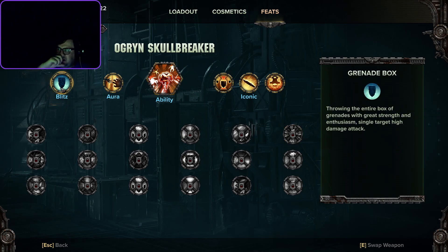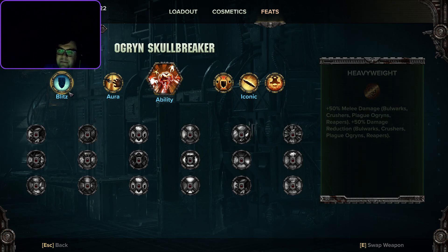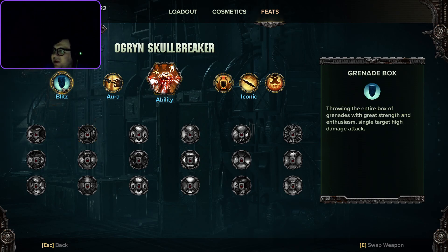Starting off with the Blitz — this is their grenade slot, everyone's got one. You throw the entire box of grenades, because they're not smart enough to pull the pins out, with great strength and enthusiasm. Single target, high damage attack. And when they say single target high damage, it is true — it's insane. This grenade box will one-shot mutants and deal huge damage to bosses, as well as Plague Ogryns.